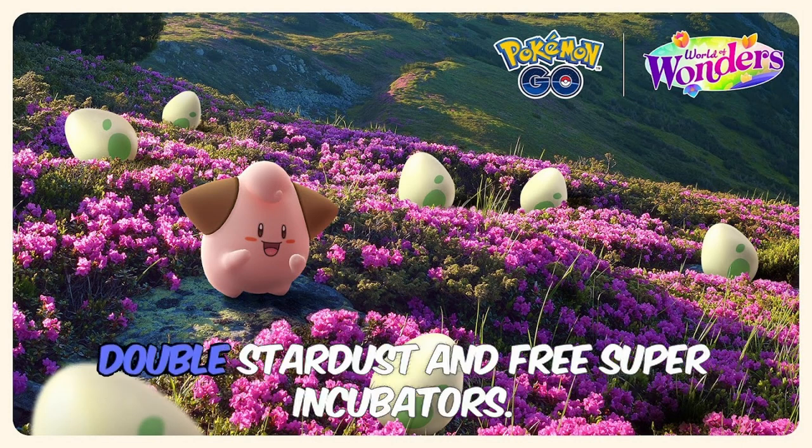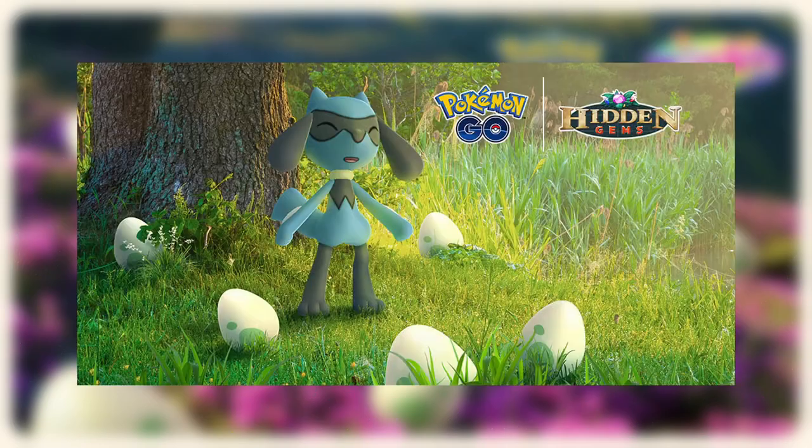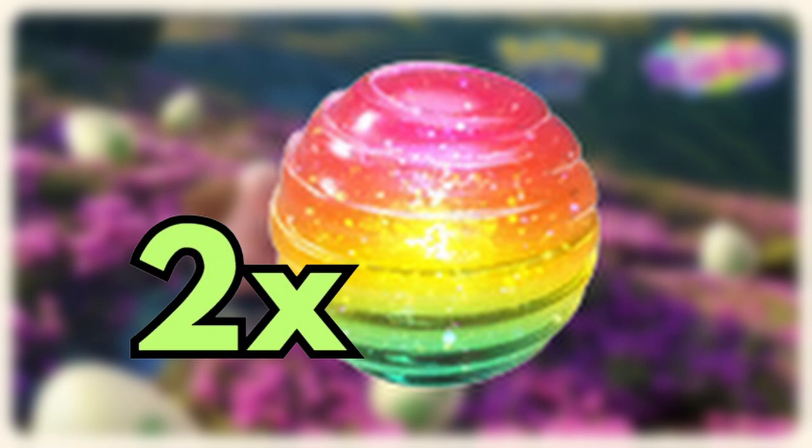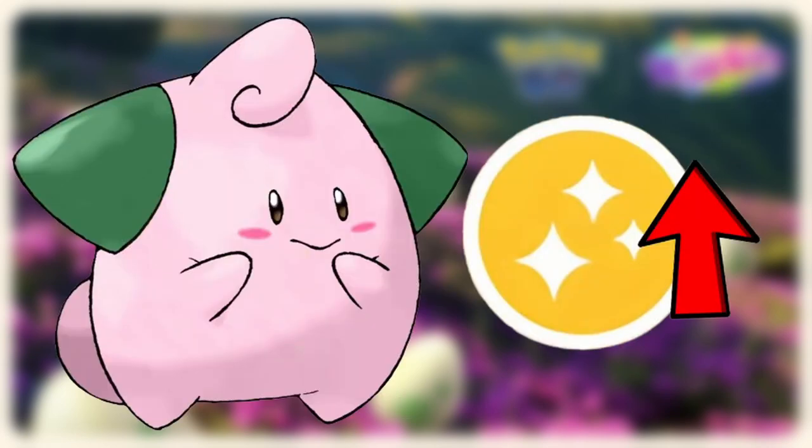There are awesome bonuses like Double Stardust and free Super Incubators. If you remember Hiyori Hatch Day, the Cleffa Hatch Day event will be similar. The bonuses from this event will be 2x candies for hatching eggs, 2km eggs will drop more frequently, and you will have an increased chance for hatching shiny Cleffa.